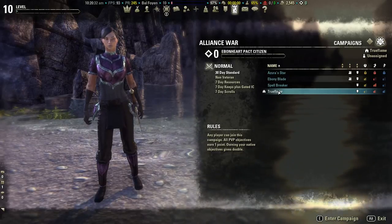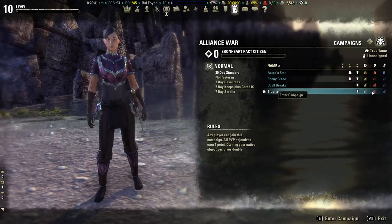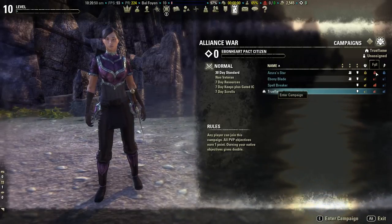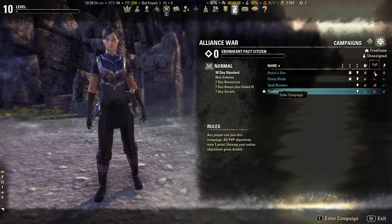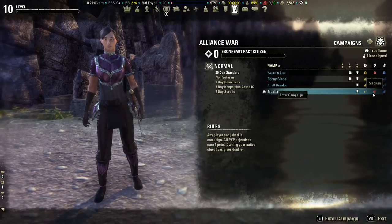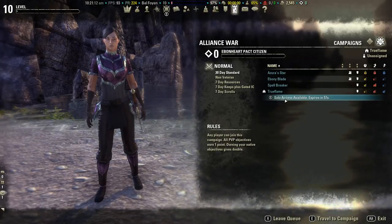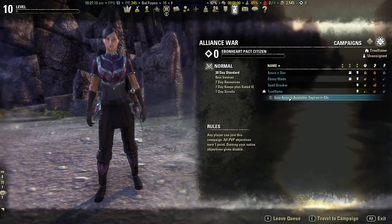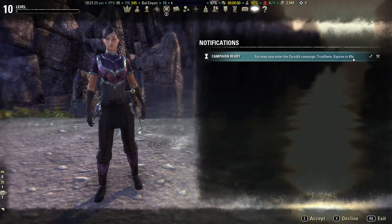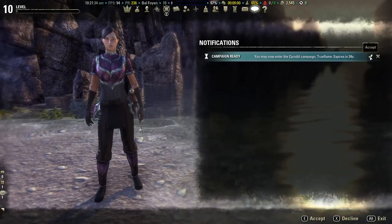To enter Cyrodiil you right-click again and click Enter Campaign. You'll see little icons showing how many players are in the campaign at the time. Those lock icons are why I didn't pick Azura's today — they mean you'll have to queue. Sometimes the queue is very short and you're in position 2, taking maybe a few minutes. Other times it can take a very long time. Once you click Enter Campaign, you'll get a notification when you're available to travel. You just click on notifications and choose Accept. Note that it expires in 60 seconds, so you have to be paying attention or your queue position will start over.